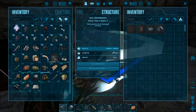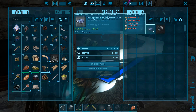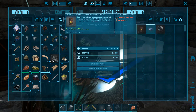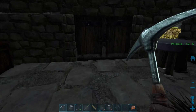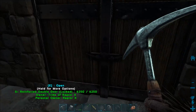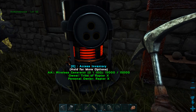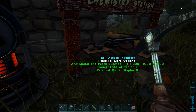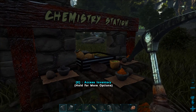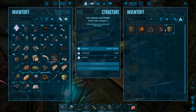I was playing a little bit offline yesterday without recording and set up a little bit in the Automated Ark. I made an Automated Ark workbench, a Structures Plus crafting station, a wireless generator, and an Automated Ark mortar and pestle.